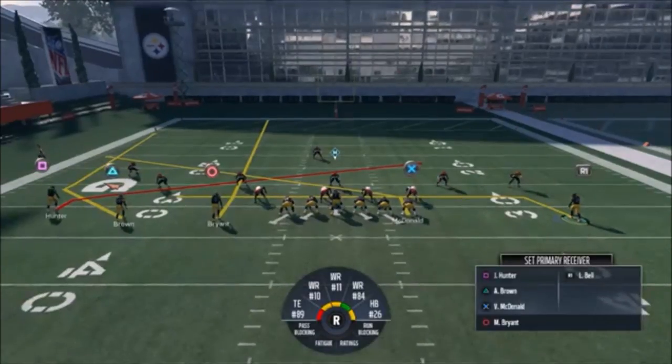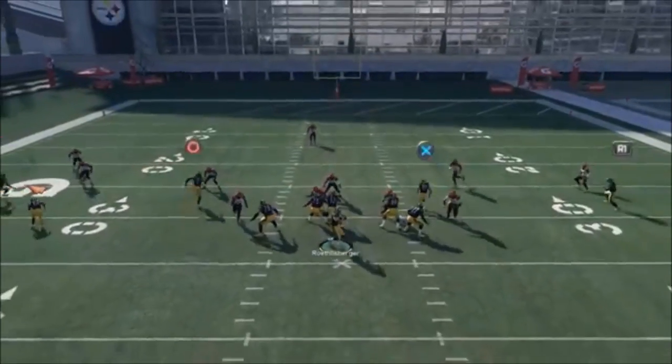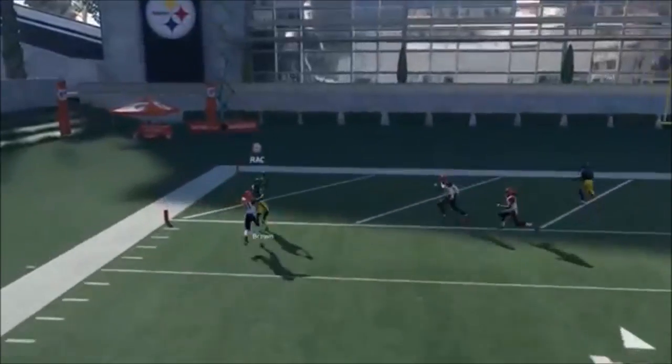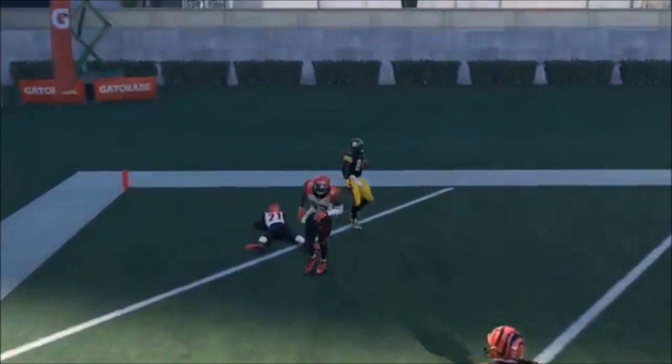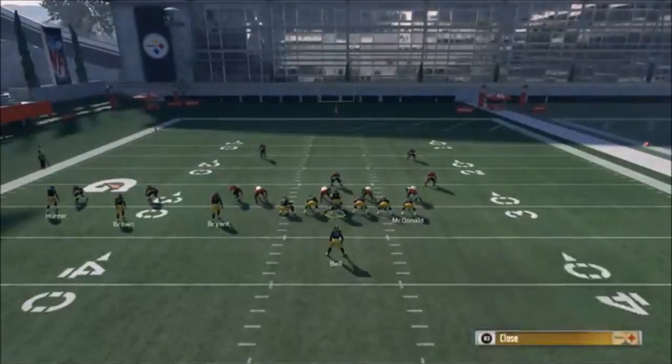If there's nobody standing in front of Brian, he gets open immediately if you pass lead outside. If there's a guy standing in front of him, then if it's man coverage, I'm probably going to go McDonald or the R1 route. If it's a single high safety man, Turner Brown is going to be really good up the seam. So I'm going to wait until he turns that corner, turn it up and hit him for a big touchdown over the top. That's why you've got to have your fastest guy where Brown is — if you see single high safety man, it's lights out.